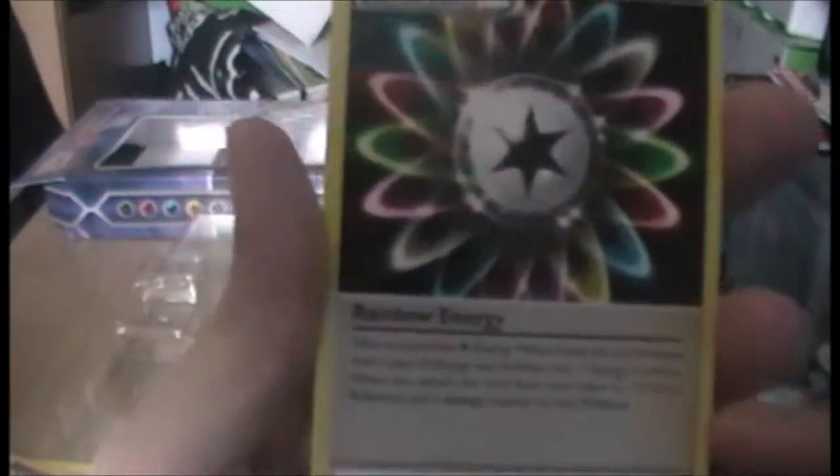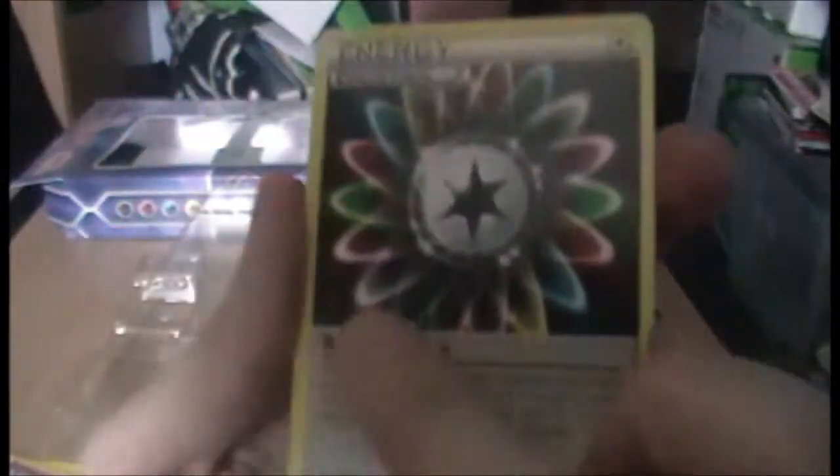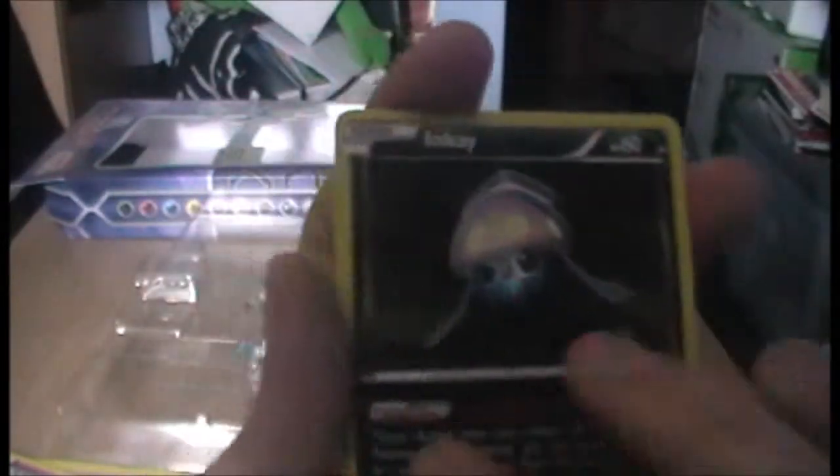Jigglypuff, Slugma — oh, Rainbow Energy! They're very useful. It comes as any one energy type. Dark Circle — good for Dark Pokémon. Inkay — get it, it evolves. I thought that was funny.